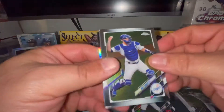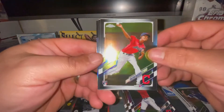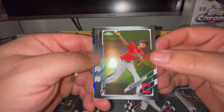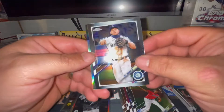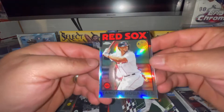There's a Will Smith, a Tristan McKenzie - he's going to be really really good, I mean he's already really good but I think he's got a big time future ahead of him. Kyle Seager and Xander Bogaerts on the 35th anniversary throwback.